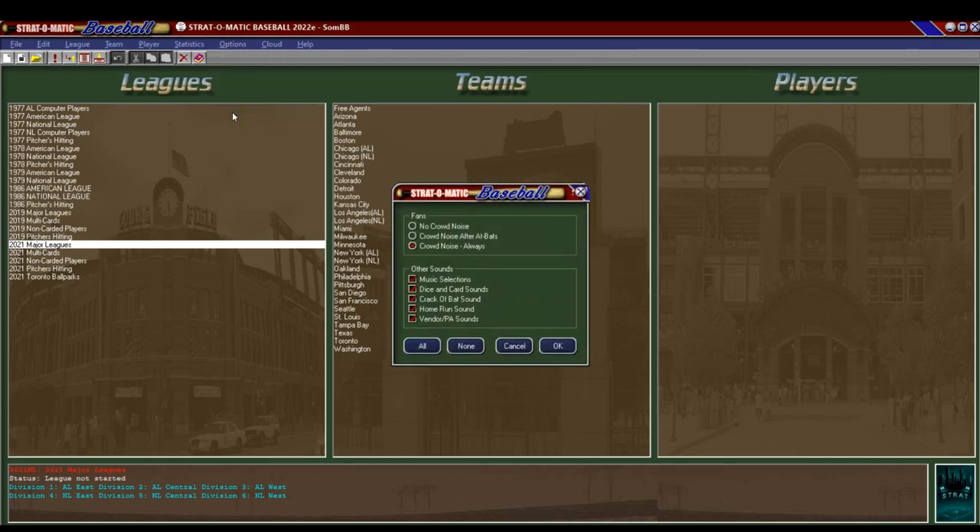Sound: guess what, we shut most of these off. You can have crowd noise or no crowd noise, music selections, dice and card sounds, crack of the bat, a sound for a home run, vendor PA sounds. I play in silence like a monk. But again, they're all wonderful to have if that's what you want - you can make it as immersive as you want.